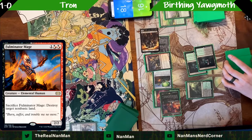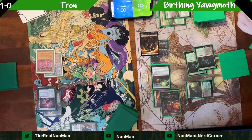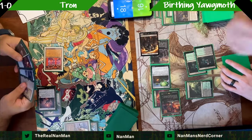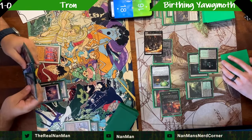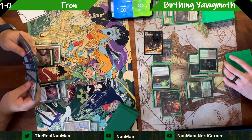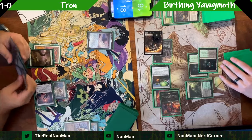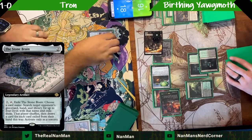Blowing up the Tron land — the debate: do we go for Ugin's Labyrinth, or try to strip Tron? Tron is the answer. You don't want your opponent to have access to seven mana after you only blew up two mana. Try to disrupt that as much as possible. But here's the Stone Brain — play, activate. Yawgmoth, Thran Physician is called. Another Bowmaster and Rustine in hand.